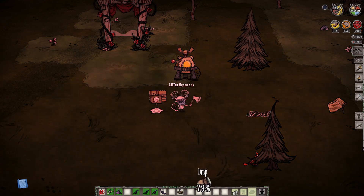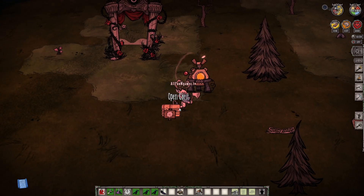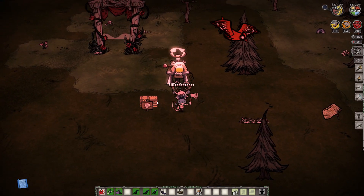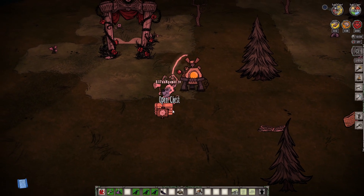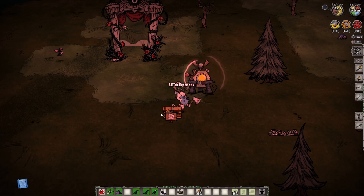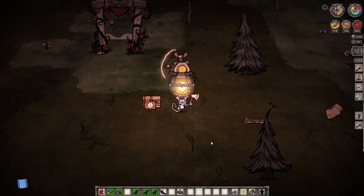That is how you label a chest in Don't Starve Together. It makes things look nice and makes things easier to find, because now you can say to yourself — in there is some silk, and I know that because it's on the chest. You can also put related items in there, like glands, spider eggs, and so on.